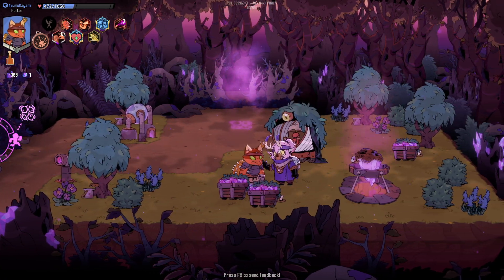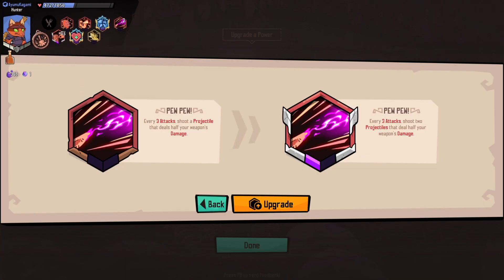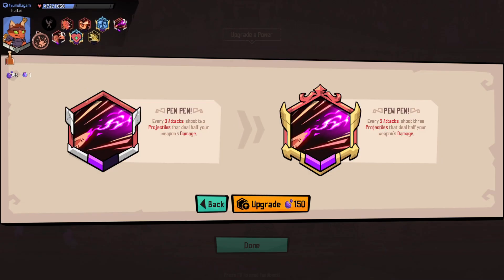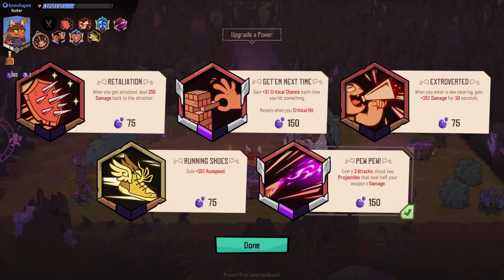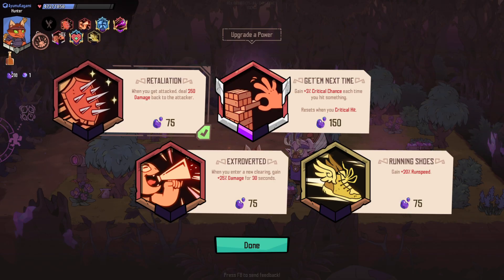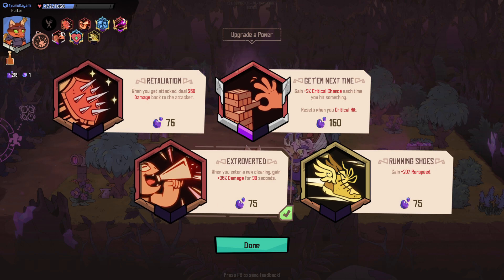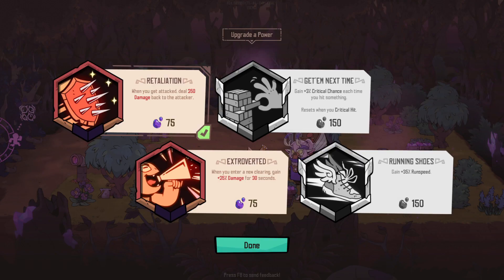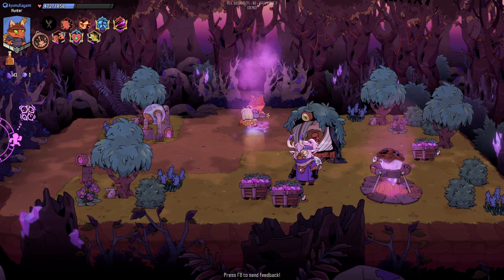I want to see what my upgrade is — first upgrade's always free. Shoot two projectiles — shoot three projectiles — those are the other things I have. Wait — when you get attacked, deal 250 damage back to the attacker. I think this might be bugged; I don't remember seeing them take extra damage. The crit one is 5% crit chance. I genuinely do not know if that crit chance thing is working properly. But here's the boss.